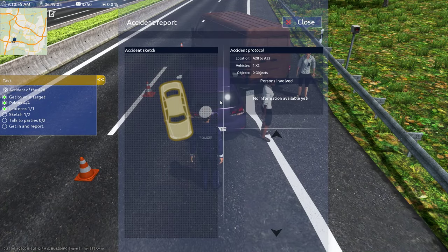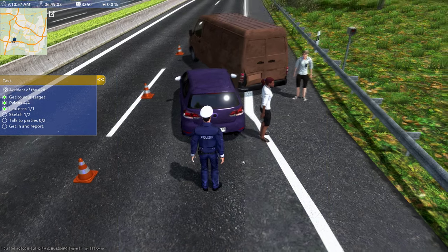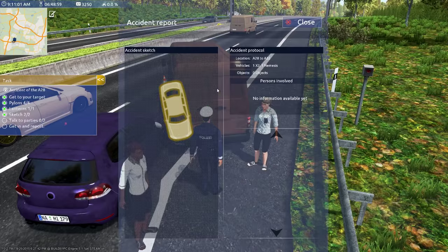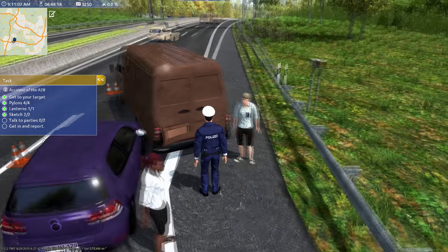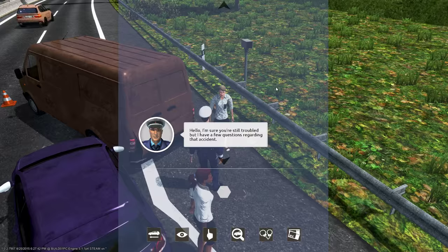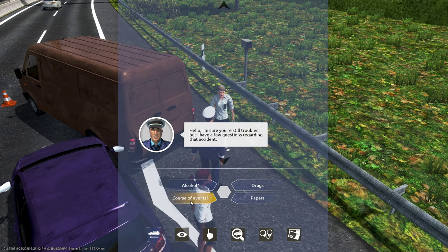So we got the purple car over here, now we go to the brown van. It's over here. There we go. Now let's see what's going on. Excuse me, ma'am. I have a few questions — could you tell me what has happened here?